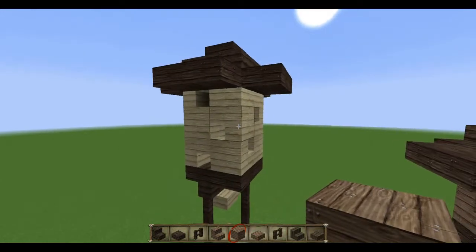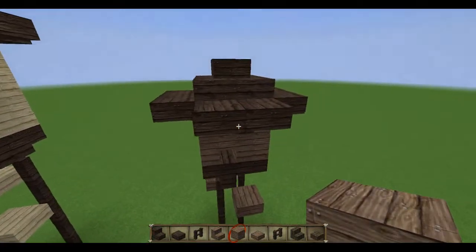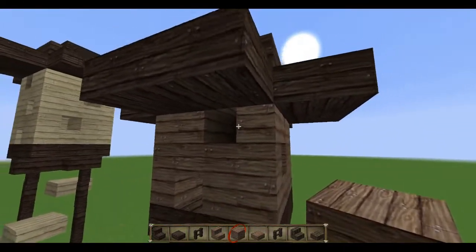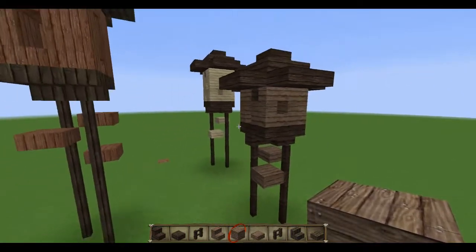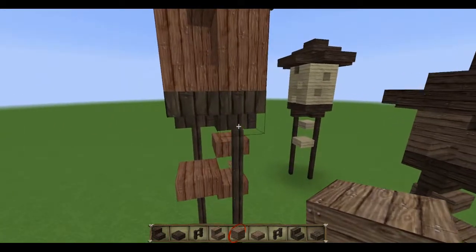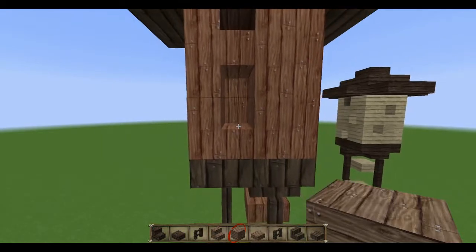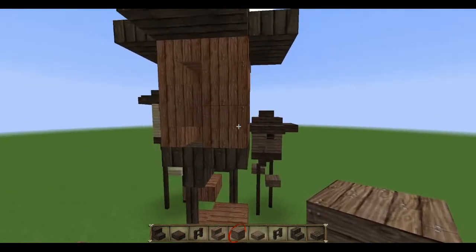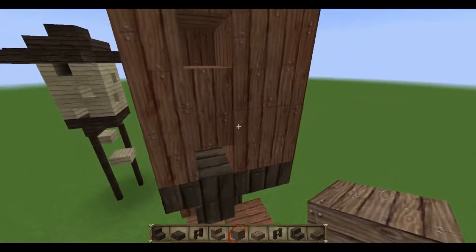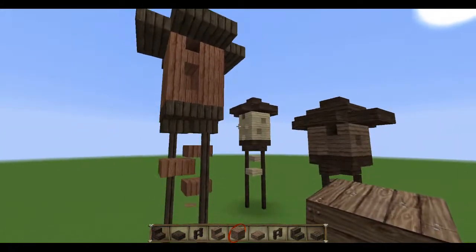In the end, I'd like to show you how I modified this design. For example, I made a smaller dovecote where I used only four blocks for the posts and didn't add a second floor. Or this taller one where I used six fences. I also didn't use only the square hole but also this rectangle shape, which I think looks pretty cool. It really only depends on how you place the stairs — upside down or normally and on which side. There are definitely many more possibilities.